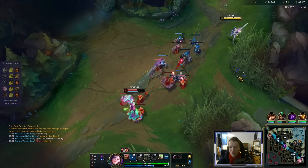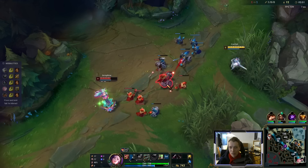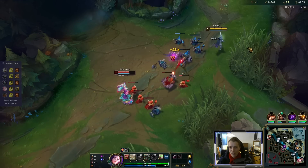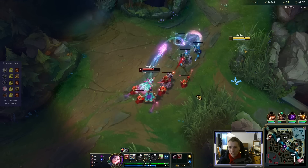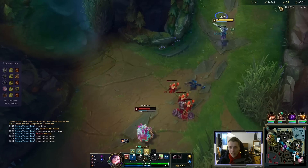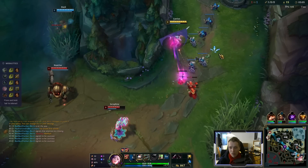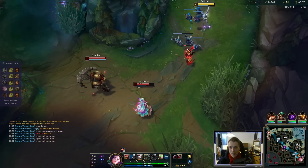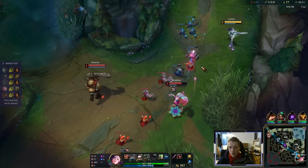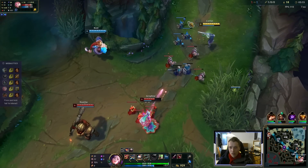We are going to go for a full armor penetration lethality build, making our Qs and our ultis very strong. And also our headshots with passive are quite nasty with this. Didn't land that one. Okay, Bart's on his way. We just chill. We abuse our range. Get some poke.